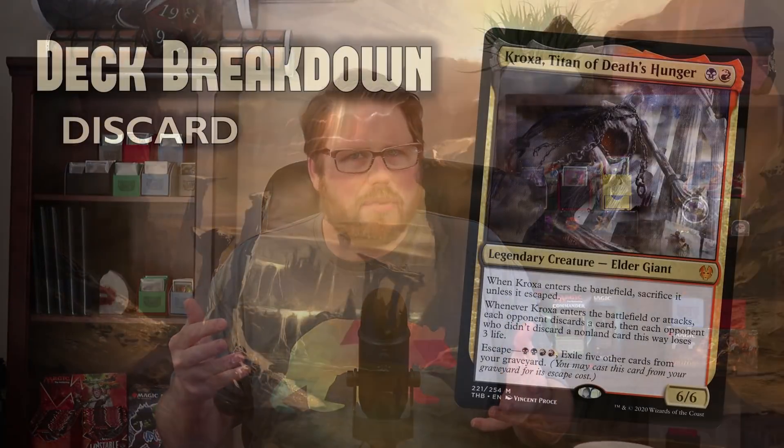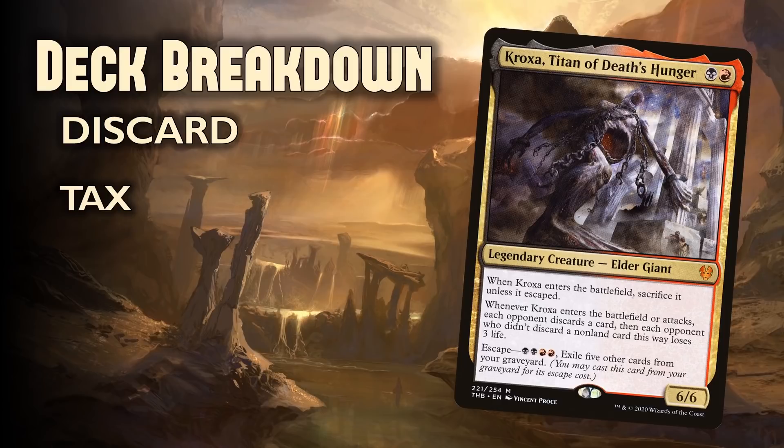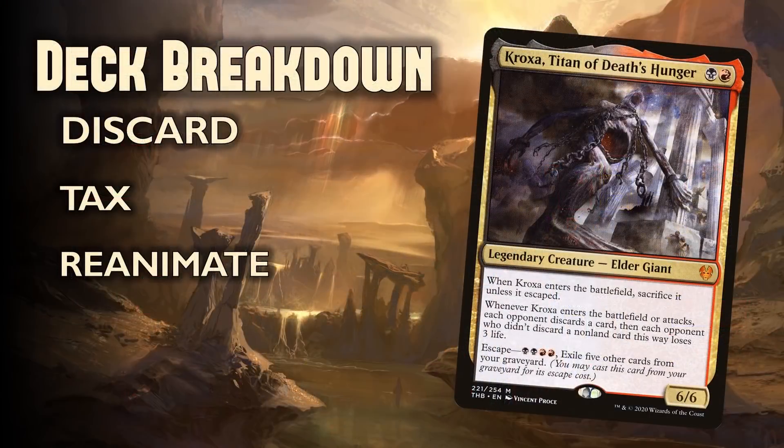One thing we want to do when attacking our opponent's hands is to tax them — both taxing their life total and their resources. That makes discarding actually relevant to the board. If you just get rid of one card, it doesn't really disrupt their game plan. But if you tax, it gives you more opportunities to strand stuff in their hand and they're discarding more relevant spells. Finally, if they're discarding that 8-drop they won't cast for a few turns, we might want to reanimate it. And if we're stalling the game and denying them cards, we need ways to pull ahead and break that symmetry.